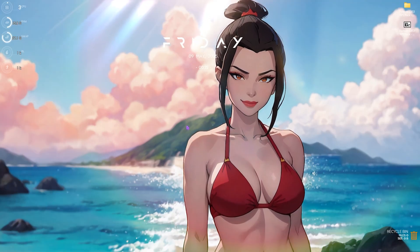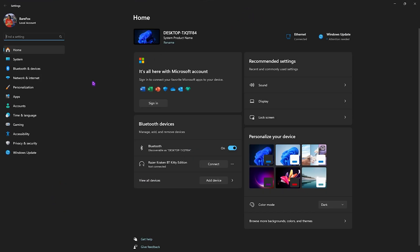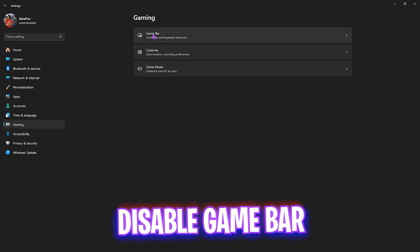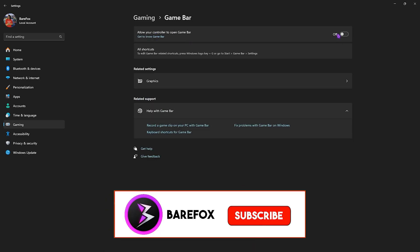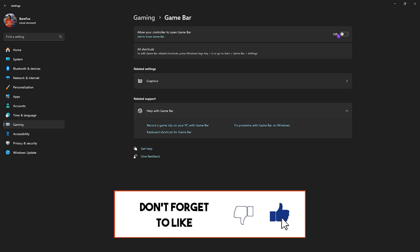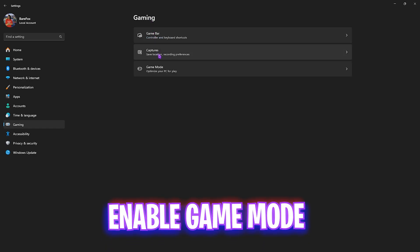First, head over to Settings on your PC by searching for Settings. Come down to Gaming, head over to Game Bar, and turn it off. This will disallow your Game Bar from running an overlay service in the background, which can be resource-consuming. Saving those resources can improve the performance of your games.